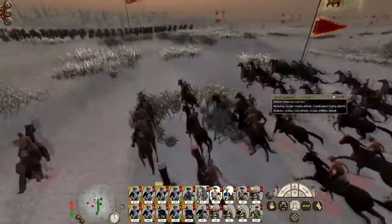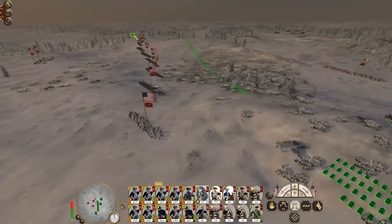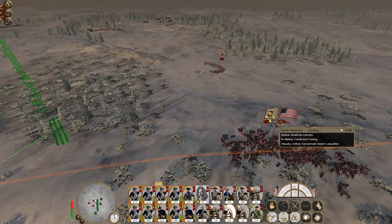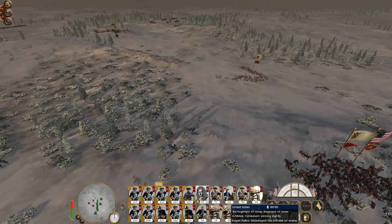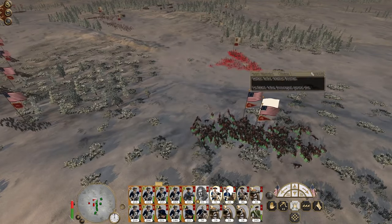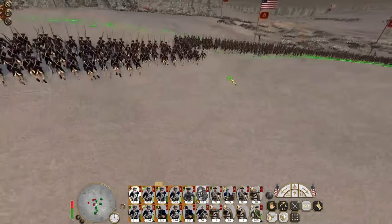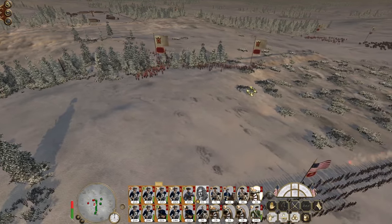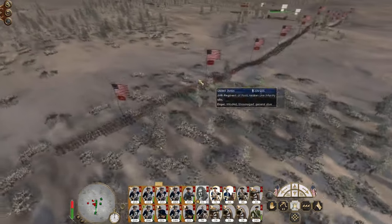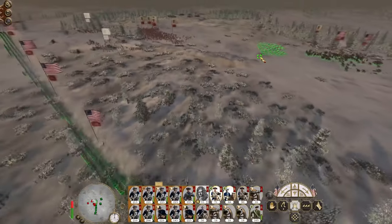Engage the lancers. Some of the enemy have been discovered — let's get our guys running into position. Foot artillery engaging the chief's bodyguard to the rear. Charge my cavalry onto the bowmen. There we go, we found their main concentration. The bowmen are shattered — bring the cavalry back because they might be needed.